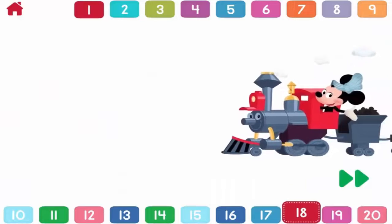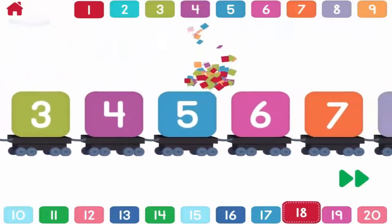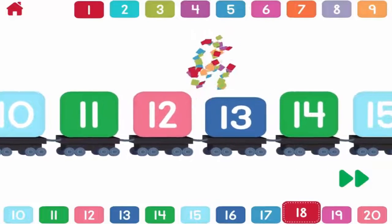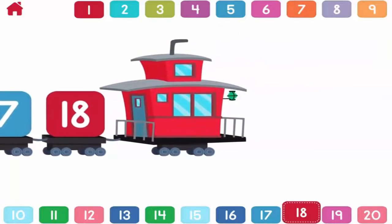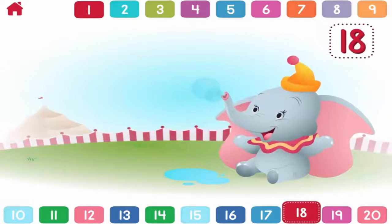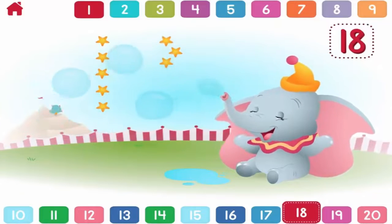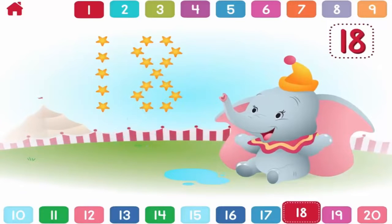Let's count to eighteen. One, two, three, four, five, six, seven, eight, nine, ten, eleven, twelve, thirteen, fourteen, fifteen, sixteen, seventeen, eighteen. Can you pop eighteen bubbles with Dumbo? Two, three, four, five, six, seven, eight, nine, ten, eleven, twelve, thirteen, fourteen, fifteen, sixteen, seventeen, eighteen. Great bubble popping. You popped all eighteen.